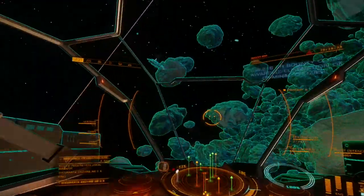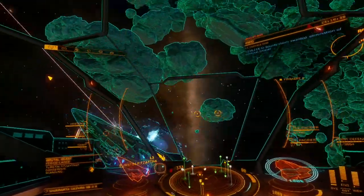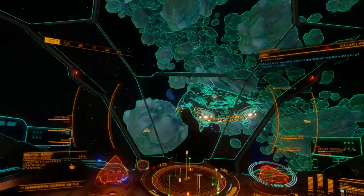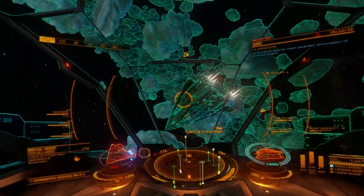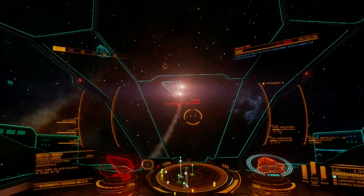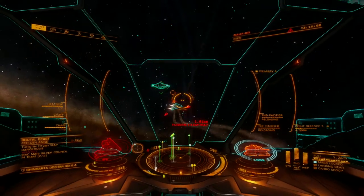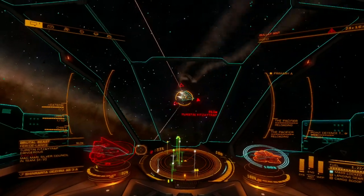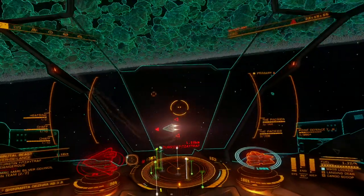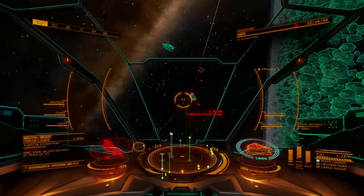While Pacifiers can work on ships like the Anaconda and Cutter, they do best on small and medium ships with greater agility and range control. The Pacifier is only available for size 3 hardpoints, which limits the selection of ships that can accept it. The Vulture is a popular choice for PvE pilots, while the Krait, Chieftain, and Federal Assault Ship remain top performers in PvP when paired with this weapon.